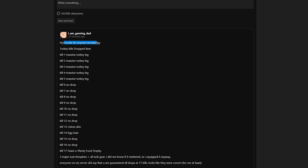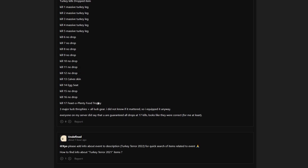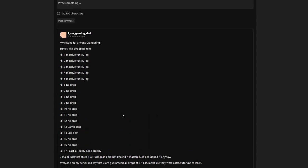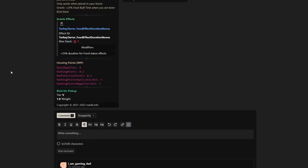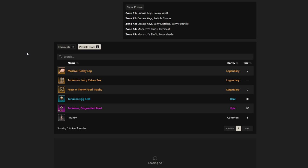Here are the results from a community member for anyone wondering. Kill one through five: got turkey legs. Kill six through 12: no drop. Kill 13: got the calf skin — so I got pretty lucky on the skin. Kill 14: got the egg seat. Kills 15 and 16: no drop. Kill 17: finally got that food trophy. He had three major luck trophies and all plus luck gear equipped — didn't know if it mattered but equipped anyway. Very interesting — it sounds like I got really lucky with that first kill.